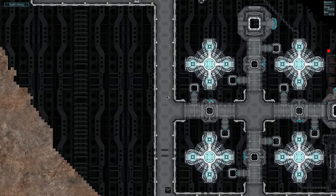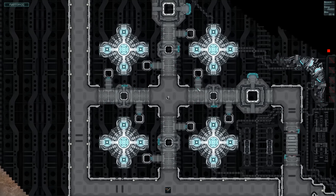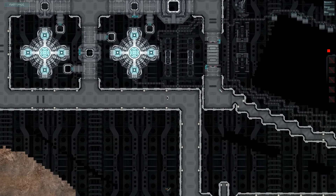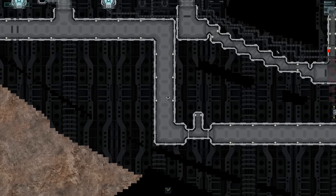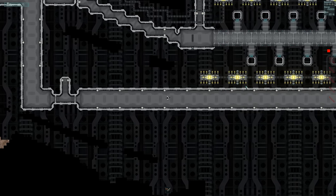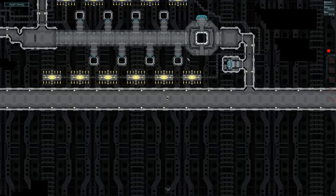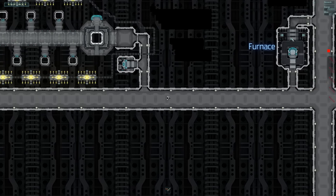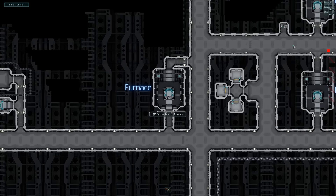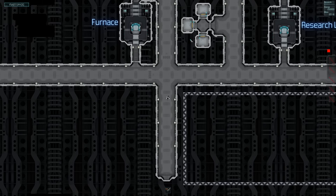I wonder what all of these are. I can't activate them. Oh, it's like a little maintenance shaft — wonder where that goes. What are these things? I wonder if that's like escape pods or something, but I don't think it is. The furnace. F to access the matter furnace — I take it we can break down anything that we pick up. Oh, there's the research lab.